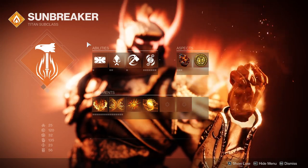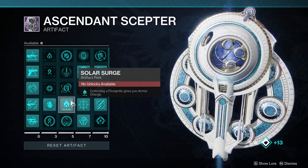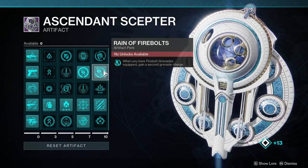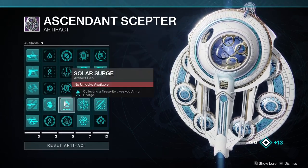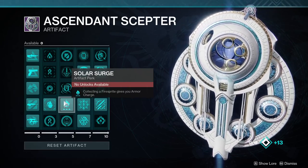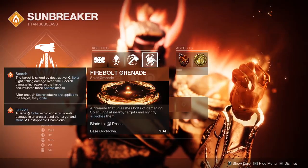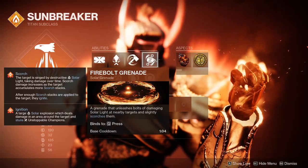For the class build, we will be taking advantage of Solar. We will be using Artifact Mods — this season we have access to Solar Surge, Flare Up, and Rain of Firebolts. These synergize excellently and make your Firebolt Grenades quite lethal. If you land 2 grenades on 1 target, they will ignite, which is a large, high-damage explosion. With these Artifact Mods in mind, we will of course be running Firebolt for our grenade.